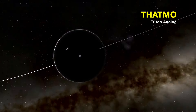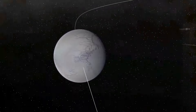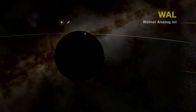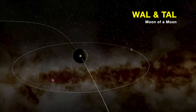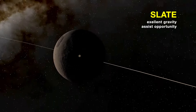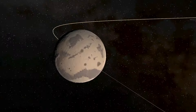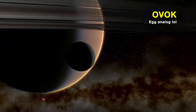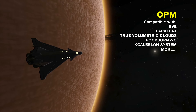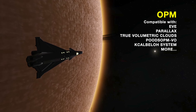Thatmo is a Triton analog, a moon of Neptune in real life — it's got a thin atmosphere, like an ice moon. This is Wal, which I actually don't know what it's an analog of, but it looks like a walnut. It orbits Urlum and it's interesting because it's a moon that has another small moon. This is Slate, a large desert-y moon of Sarnus — it's really big, so it's a great opportunity for a gravity assist. OVOK is kind of like a moon near the rings of Sarnus, looks kind of like an egg. OPM is compatible with basically all your visual mods, including True Volumetric Clouds.